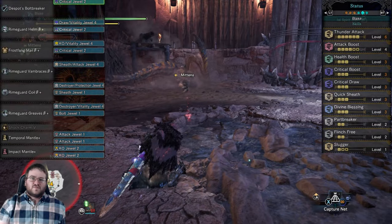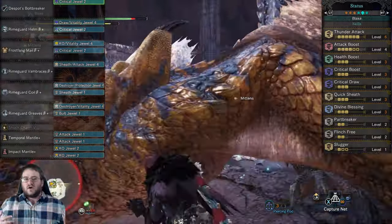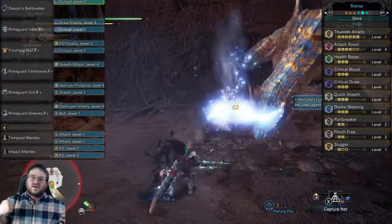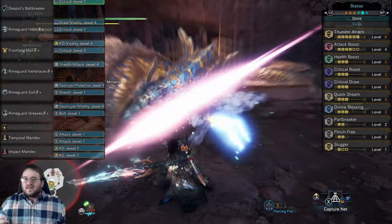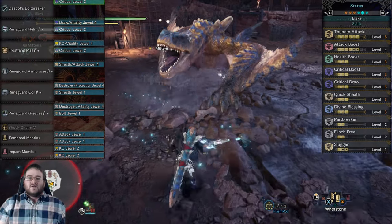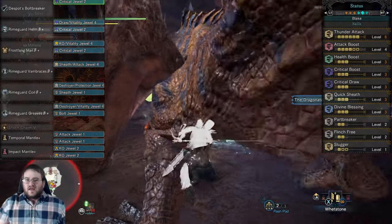An added bonus of all four builds is that you're using the exact same five armor pieces in each one — you're just shifting or changing the decorations as well as your charm, depending on the build type. As you can see from the background gameplay, our first opponent is Tigrex. I'm using the Zynogra Longsword because Tigrex has a three-star weakness to Thunder and he also charges face-first a lot of the time. I do apologize for my god-awful Longsword play — I'm not a Longsword main, but I do enjoy the weapon.